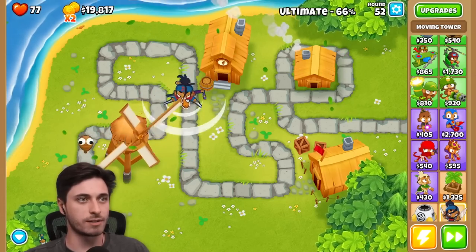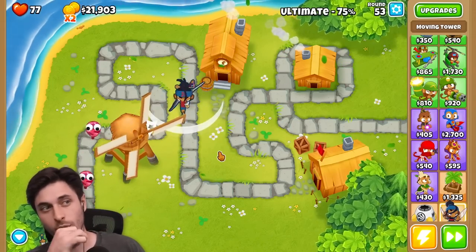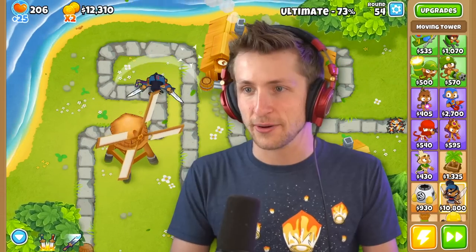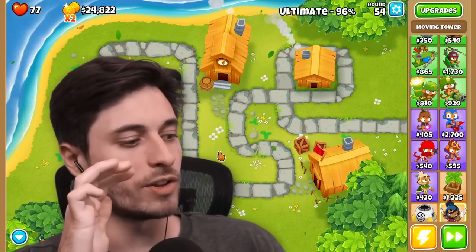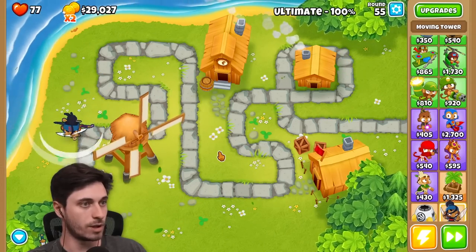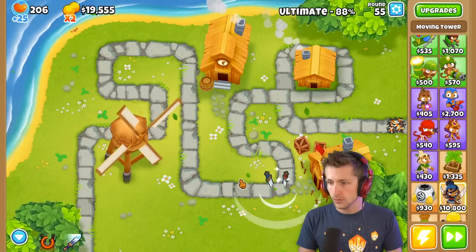We can't do any boosts — it's just this character. This is all you get, good luck my friend. I'm going near the beginning now so I can actually pick it up. So all the abilities are Q, W, and E. Yeah — E is the ultimate.